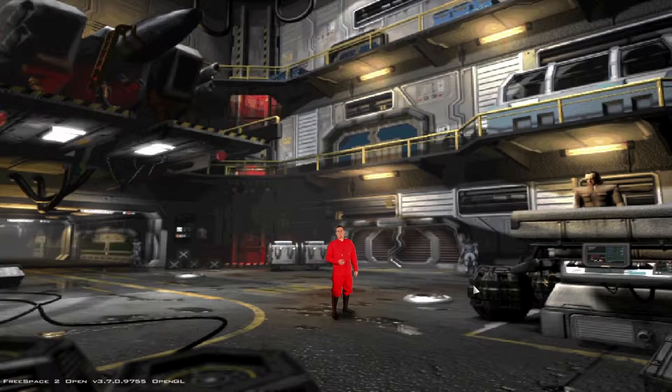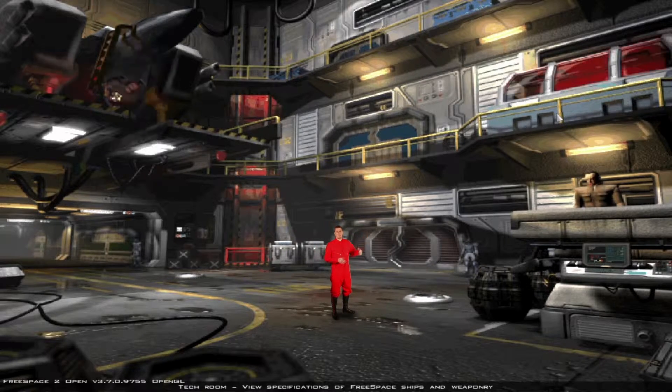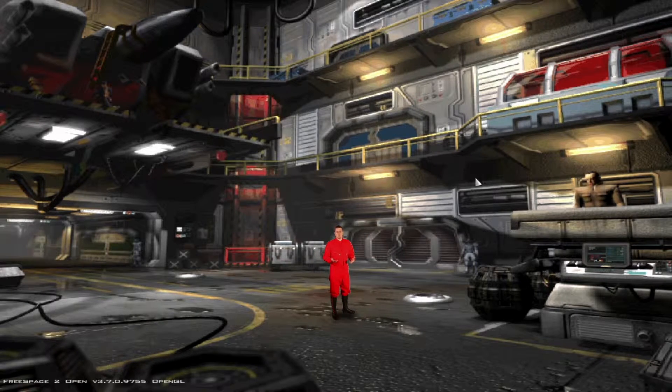Hey everyone, welcome back to Boater Play Something. Today we're playing Descent Free Space, a space sim from 1998. We're back on the Galate, our home ship, and everything's laid out nice and familiar. If you're interested in learning more about the game, how I'm playing it, you can catch me in the tech room after the mission — I'll be out of uniform and just generally babbling on about one of my favorite games of all time.